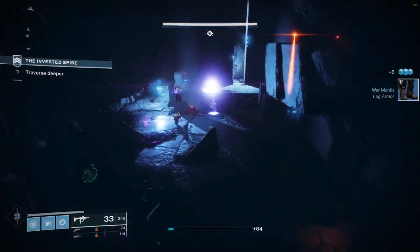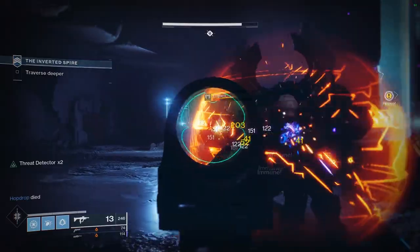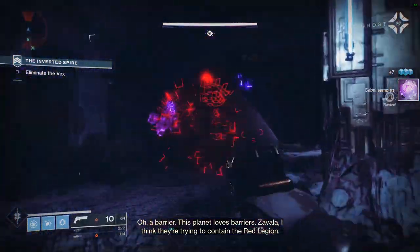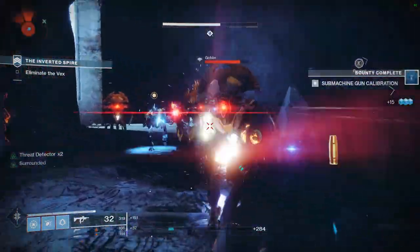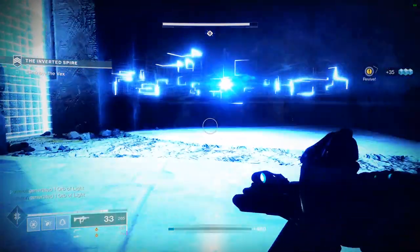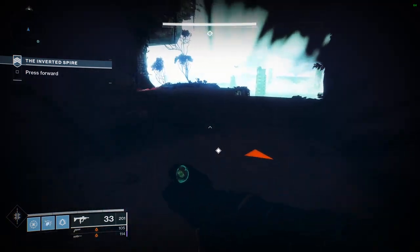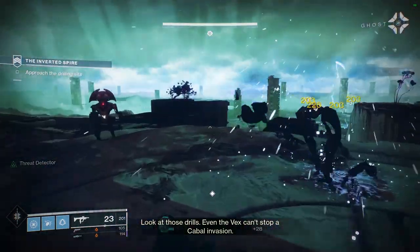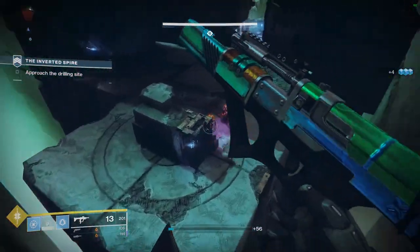Unless you want to run an energy exotic, then Exit Strategy would be somewhat useful to you as a kinetic SMG option. There you go — now I have Surrounded and I can just cream through everything, which again isn't that different from Recluse. I think Exit Strategy's perk could be redesigned — if they want to tie it to the name, maybe something like double movement speed for two seconds after a kill.